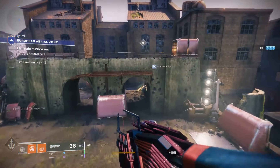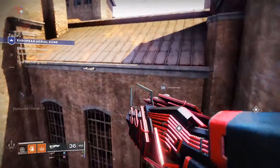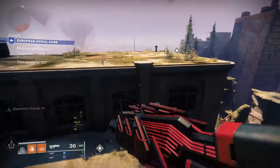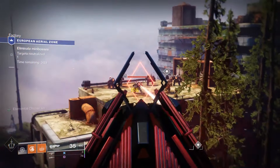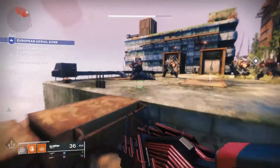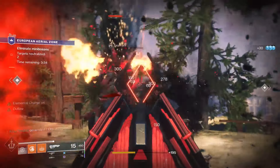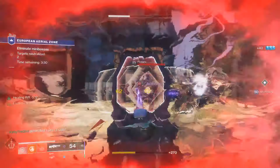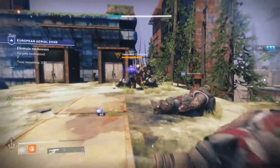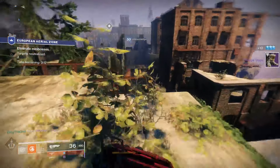Fighting through the EAZ — the game is lagging a bit. Switched to fusion rifles. There's a boss up on a platform and some sort of crystal up there too. A crystal gives a mental charge buff. Navigating the area and taking on enemies.